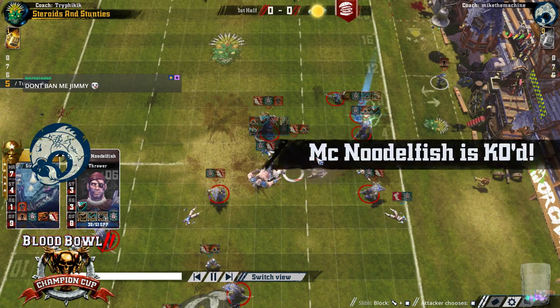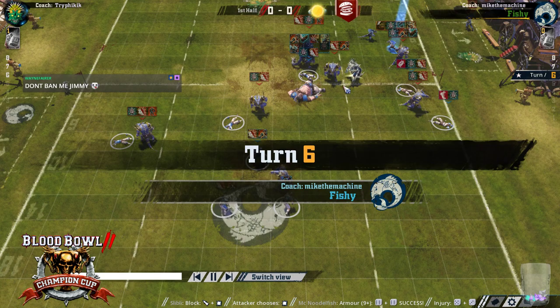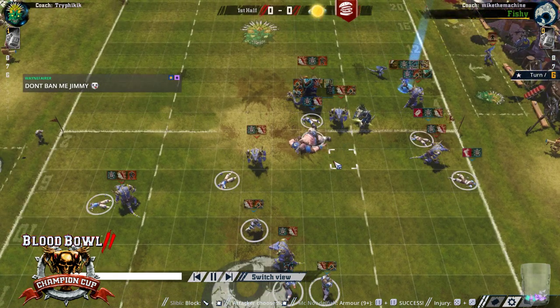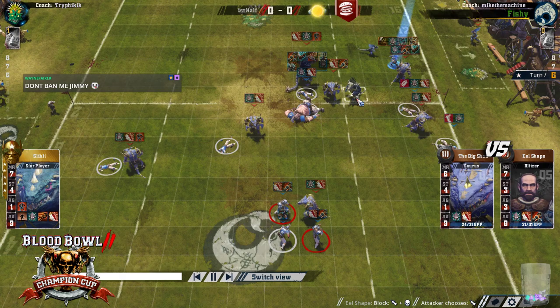This grab was great from Slibly. Obviously he got the Pow, but if he'd got the push, he still would have kept him there — if he didn't have Grab and got a push, he wouldn't want to follow. Or even a Pow, he wouldn't want to follow. But with him having Grab, he was able to keep him close by. So even Slibly's Grab skill was good there.